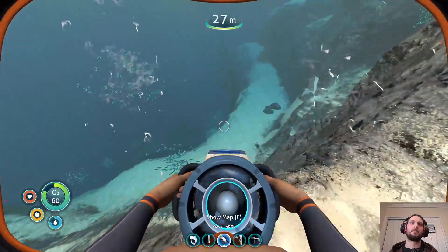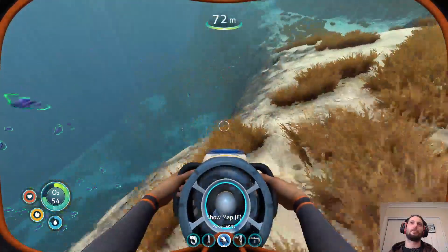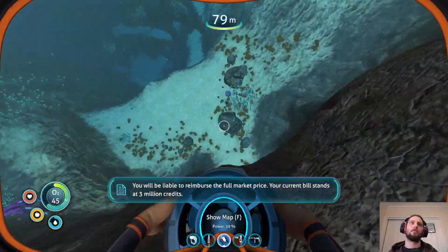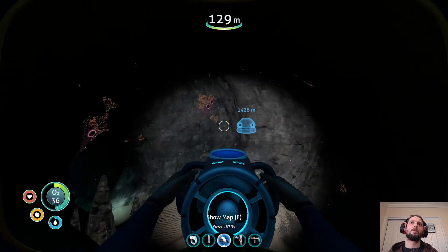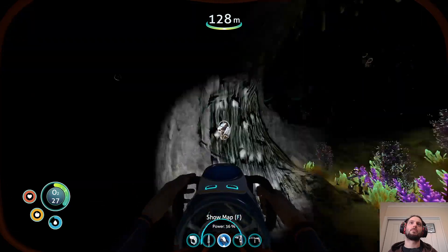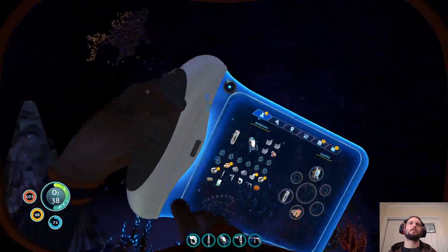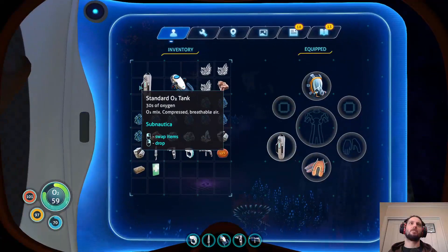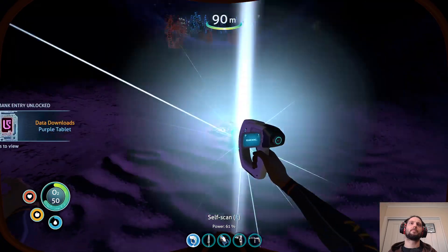I'm hoping to get like a sub-two-hour run in on this at some point — might be wishful thinking. Now what is there along here? We can maybe pick up some of this stuff — that's gold. We need three gold, may as well grab a bit of extra stuff like diamonds and lithium as well. We intend to make a wall locker which means we can store some lithium and stuff in there. We could get the ice worm store but I think we'll leave that — we can get that from a ton of other places. We already have the hatching enzymes. So we want to grab a sea crown at some point.